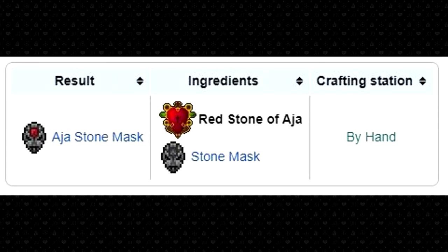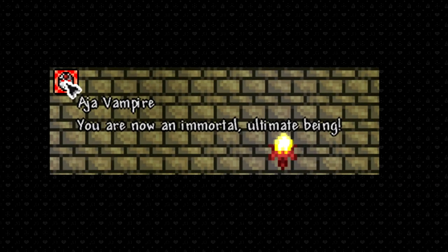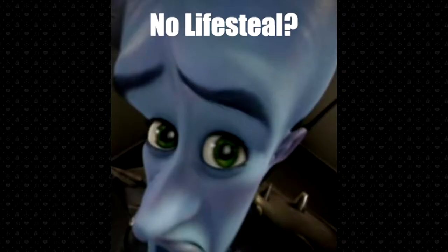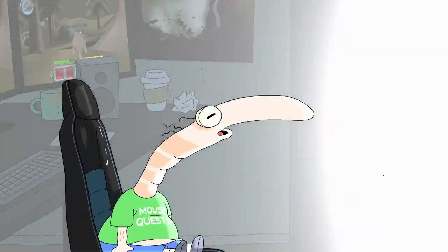There is also the Aja stone mask, which can be crafted by combining the two of these together. This turns you into the ultimate being, boosting your health by 100, doubling your damage, and giving extra health regen. The only disadvantages are that you die in space if the hidden references option is turned on, and you don't have lifesteal, but at least you no longer take damage from the sun.